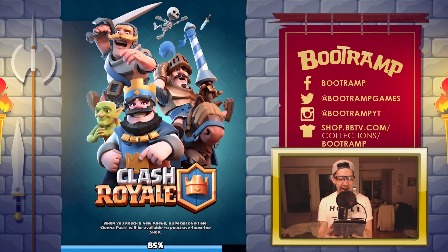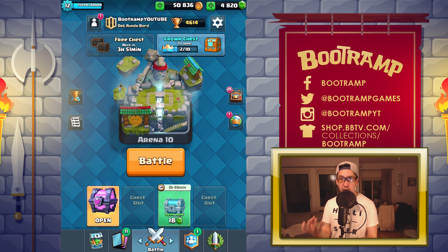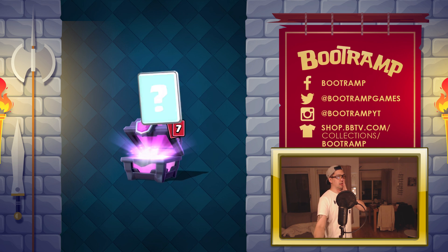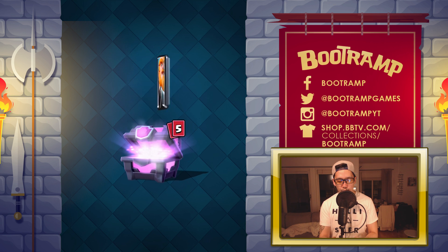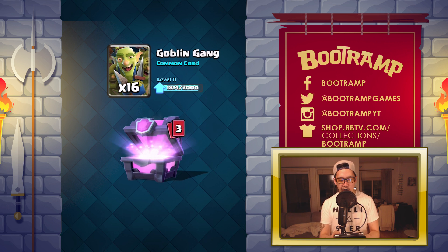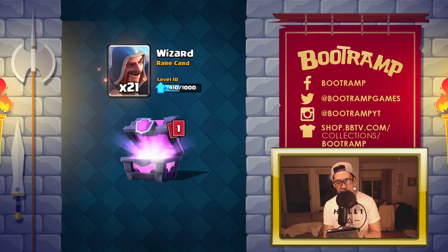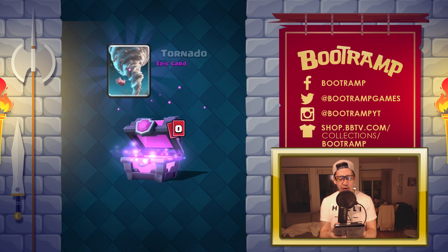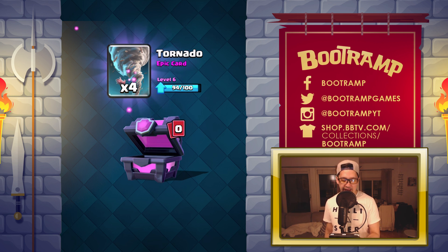I'm having so much fun, my day is just awesome. Are you guys ready to open up this chest? One and two and shaboom! Come on, give me something cool. Ice Spirit, Royal Giant, Mega Minion — where's my legendary? I want my Princess right now. Goblin Gang, Fire Spirits — next one is Wizard. We are not getting any legendary cards.